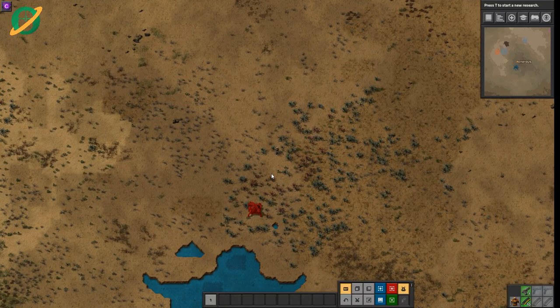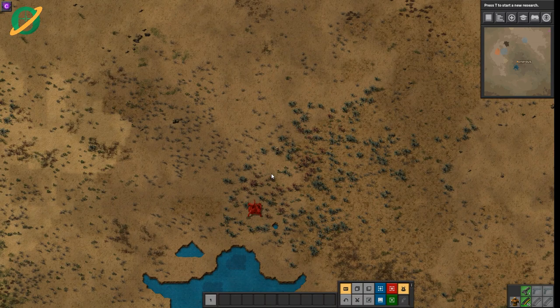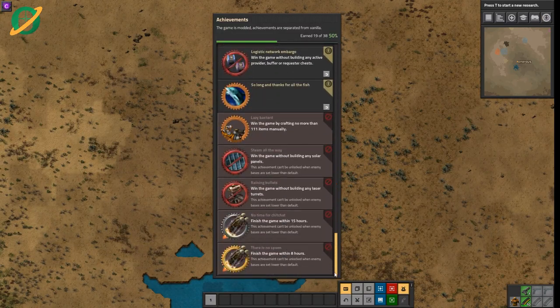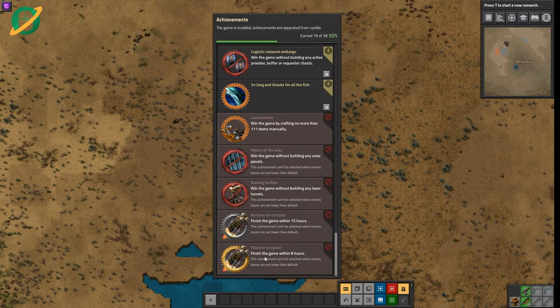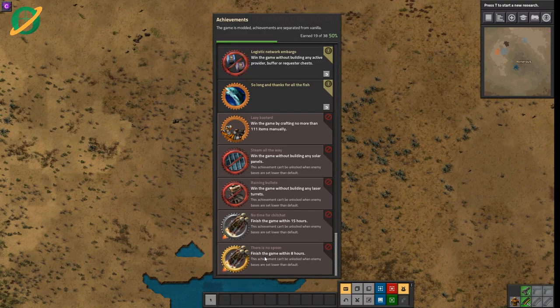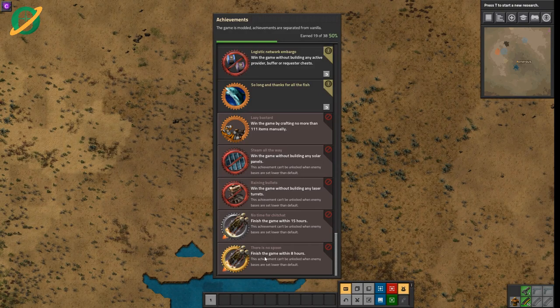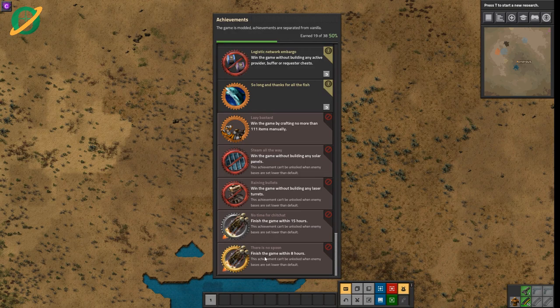Hey there fellow Factorians, Onerous here with a brand new series. We are chasing the dream — we are going to go for the 'There Is No Spoon' achievement. This achievement is to finish the game, which is launch a rocket within eight hours. If you've seen any of my other playthroughs, I think we launched a rocket in like 20 or 50 hours. The first playthrough was about 50 hours, and the megabase playthrough went for about 80 hours. So it's definitely going to need a bit of speed.